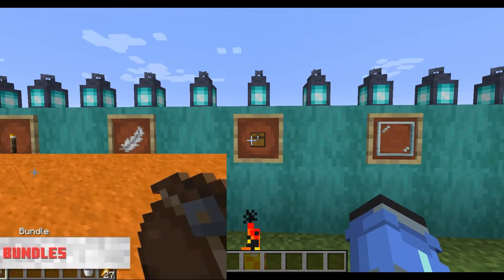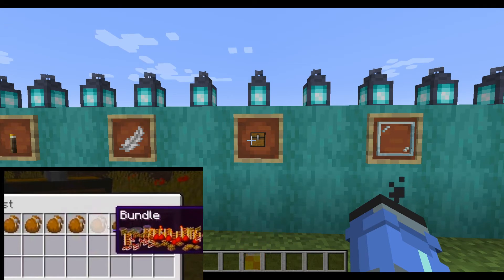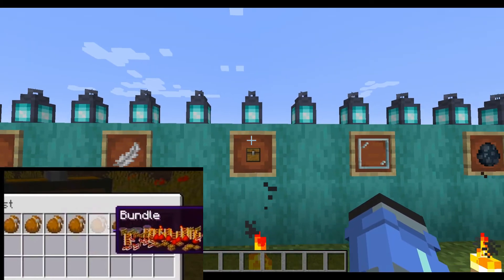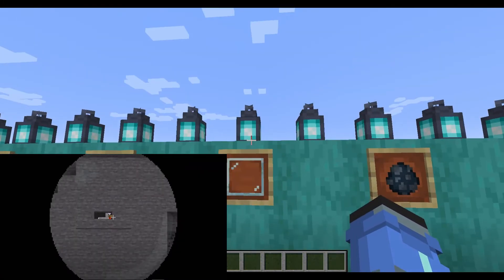Bundles are a challenging thing to talk about. They seem very modded — like something you'd see in a Hermitcraft mod pack season. I guess they're useful if you don't have shulker boxes; they're kind of like an easier shulker box to craft, which is cool. But they don't seem Minecrafty, they just seem too modded. I'm not even sure if you can carry shulker boxes in them, but I personally don't really like them.